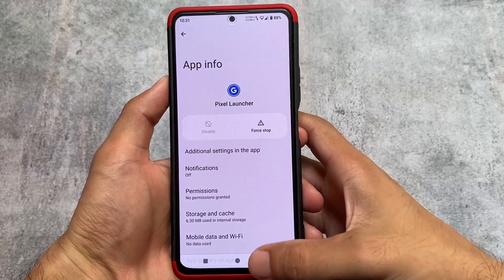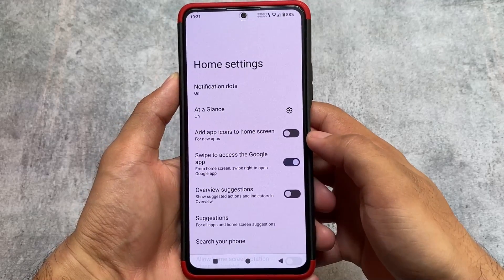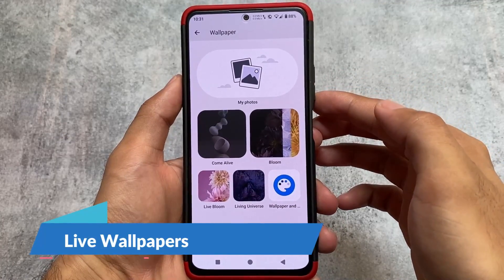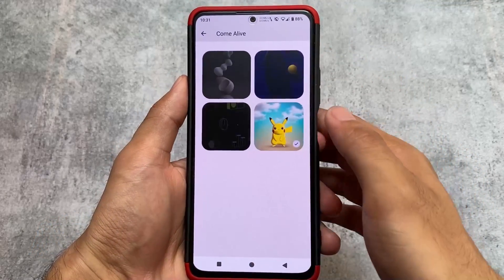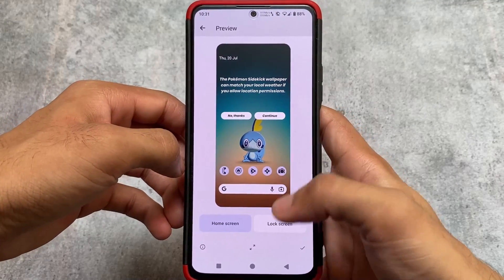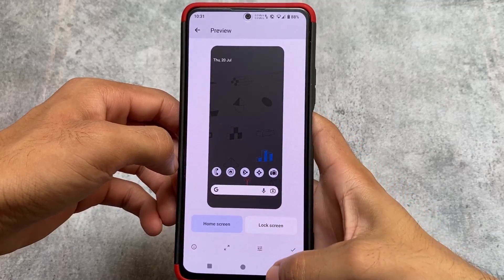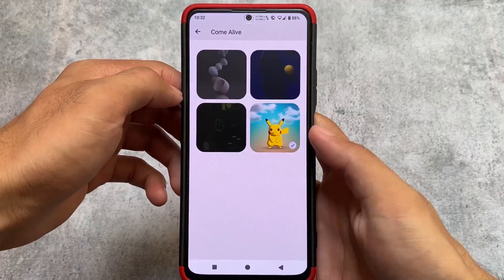If you don't want the Pixel Launcher, you can simply use the default launcher which is named the Trebuchet launcher. But if you need it, you can definitely give it a try. After that, we also have the wallpapers and styles, which means the live wallpapers from Pixel — for example, this 'Bloom Come Alive' — and I'm using this Pikachu live wallpaper. A lot of users love this wallpaper. All these things are included in the Pixelify module.